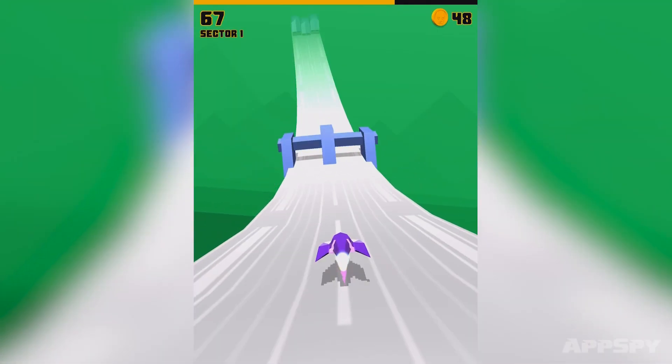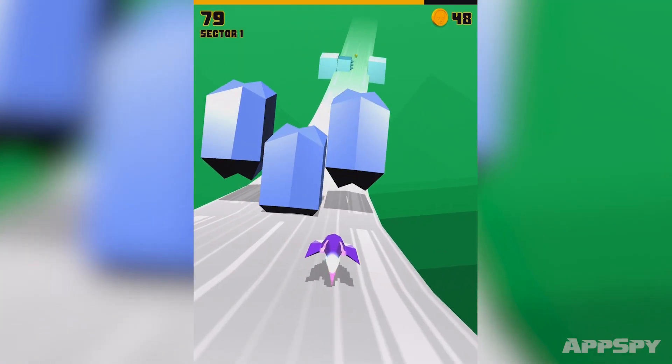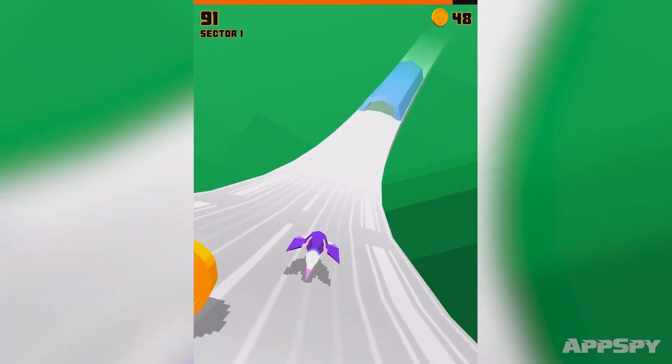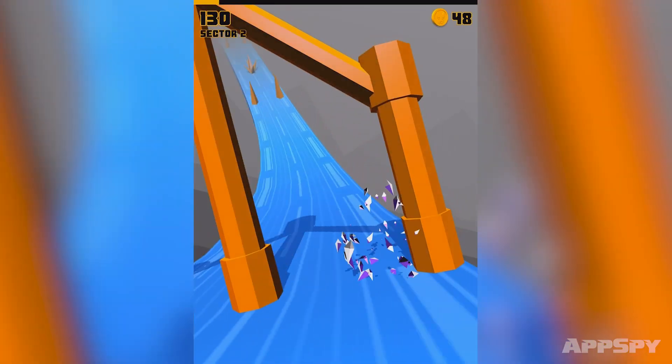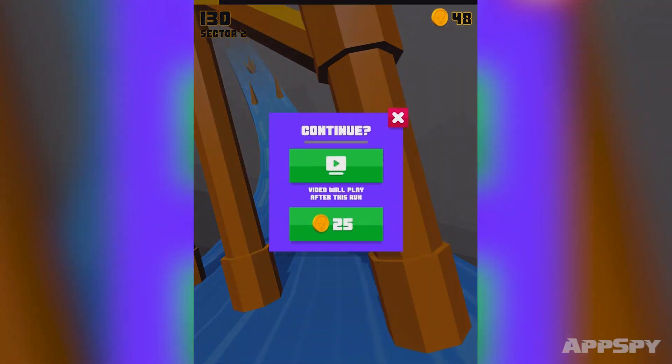Let me release my finger — see the multiplier go up. As soon as I put my finger down again, it changes. I can't release it here. And then as soon as it goes up, we change level, we change color, and I smash into a barrier. Not so good.